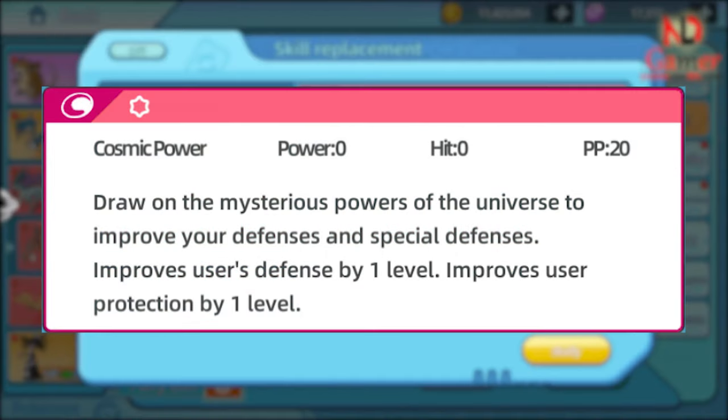By raising both defense and special defense, Deoxys becomes harder to take down, allowing it to stay in the battle longer to use other moves or support teammates. Cosmic Power is especially useful against teams focused on offense. Before facing strong attacks, using Cosmic Power can bolster Deoxys's defenses. If the goal is to extend the duration of the battle, Cosmic Power can help Deoxys remain on the battlefield longer. It also pairs well with Deoxys's special attacking moves, creating a Pokémon that can both hit hard and defend strongly. For example, against a Fighting-type Pokémon with high physical attack power, Cosmic Power will help Deoxys reduce the damage it takes.